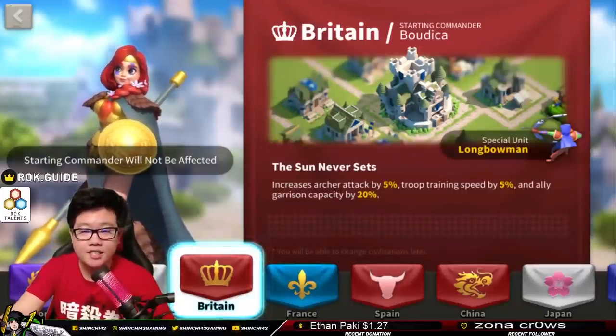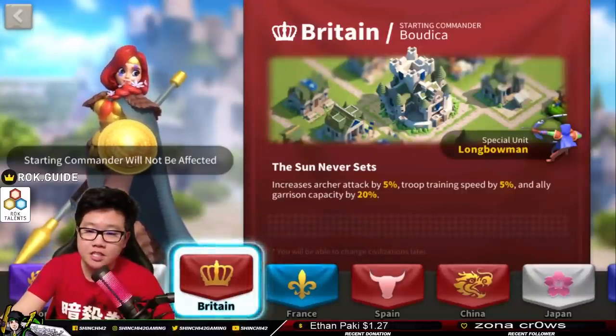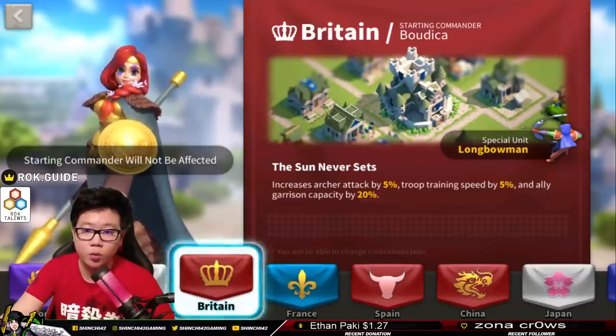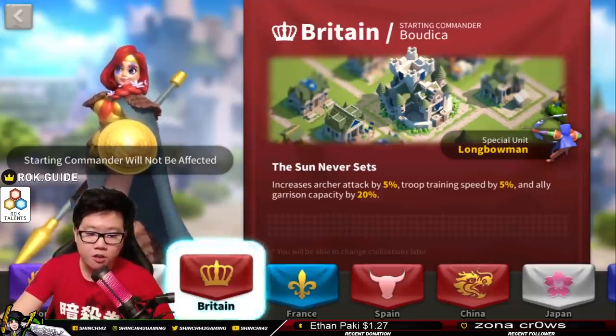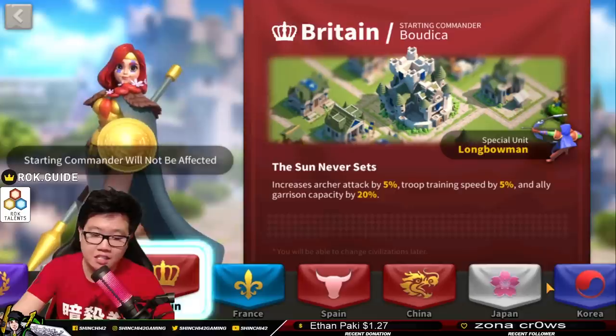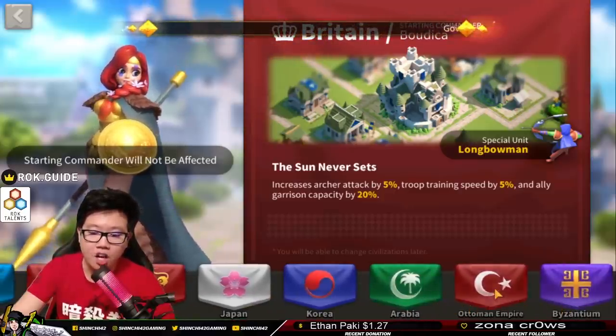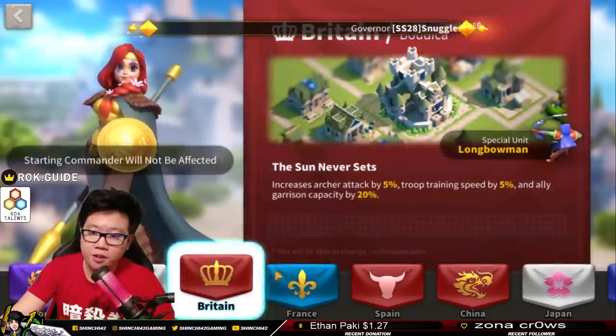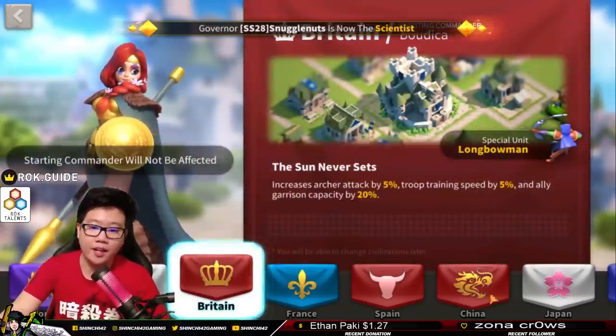Currently we have Britain and we're going to go first according to the letters. So first we're going to talk about the archer special units, then we are going to talk about cavalry, and then infantry would be the last one. First we're going to talk about archers since I've been playing with archers most of my time, and the two archer civilizations that I have been with are Britain and also the Ottoman Empire. I've been with Britain for a very long time.